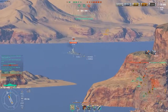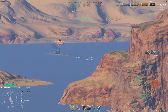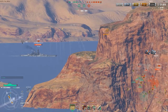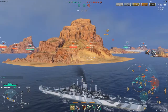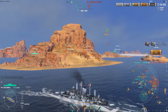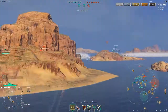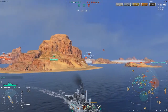The enemy team is really spread out, which makes it hard to determine exactly what they intend to do. I notice the Gearing heading to our A cap but I'm not really in a position to address that. Before long I'm going to tell the Minotaur and Hindenburg to go down there and do something about it. I'm watching my backside because right now I am vulnerable to their cap, but I notice the Des Moines isn't looking at me, so I'm going to try to get some harassment fire on him.